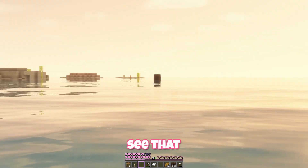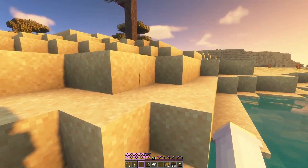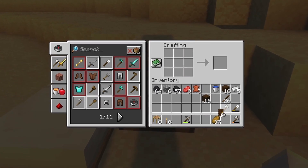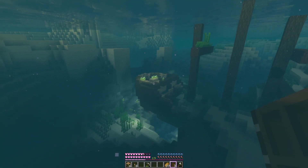I think we found our first loot — I think that's a shipwreck. The sun's going down though, so I'm gonna make a door so we can breathe and I'm gonna sleep. Okay, let's take a look now. It looks like a good one, and it's got sea pickles.